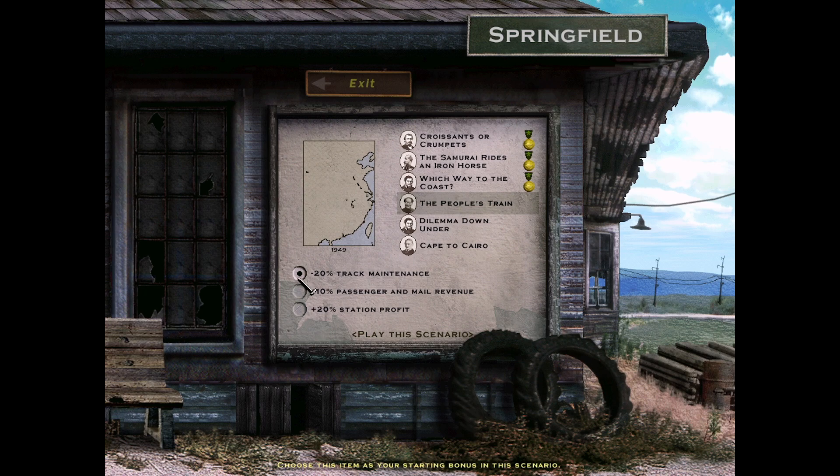As per usual, we do have three options, and in my opinion, plus 10% passenger and mail revenue is the way to go here. Minus 20% track maintenance, I don't think it's really gonna cut it on this one. Plus 20% station profit, I don't think that's gonna cut it either.